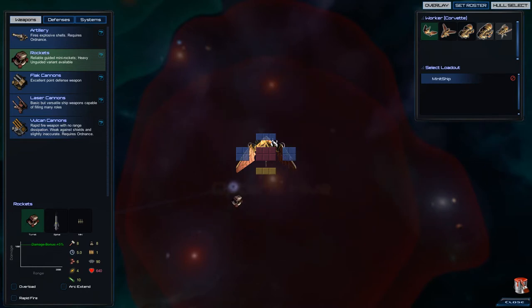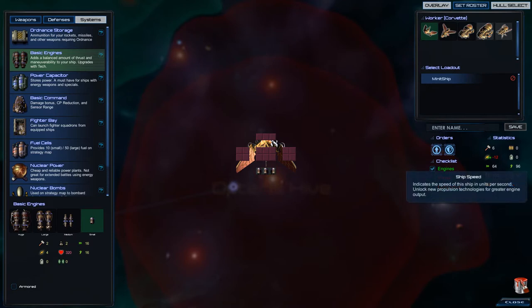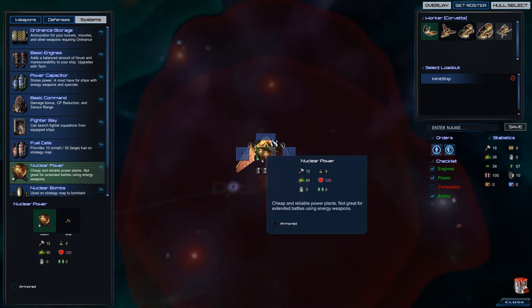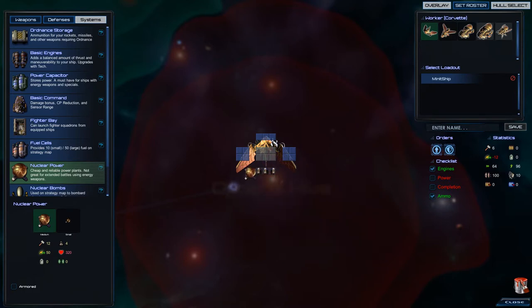A basic principle of shipbuilding is that no matter how many engines you build in, you see we have an incredible speed of 46 and we turn at 96 — but why is that not helping? Because the more you put into the ship, the more speed will decrease. So even with the best and most engines, if you put too much weight and mass in it, it will slow down considerably.